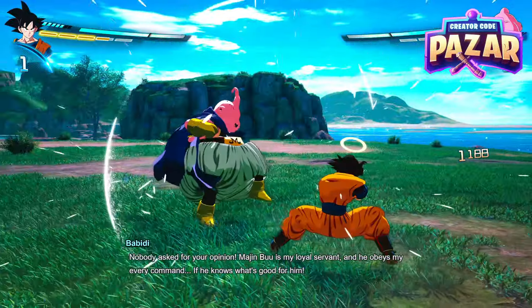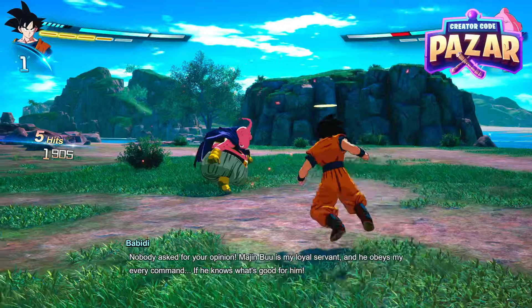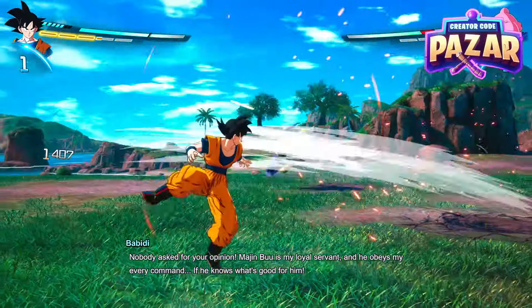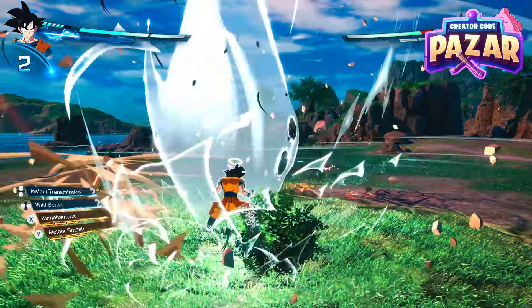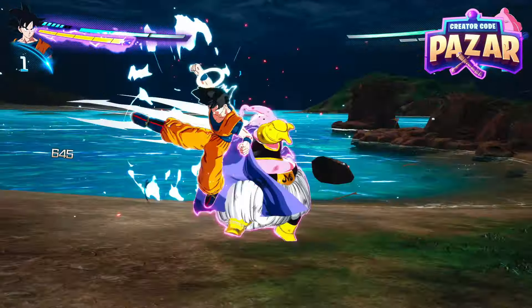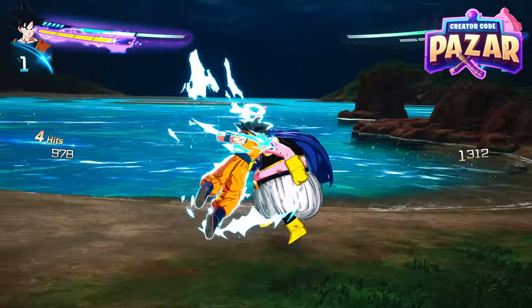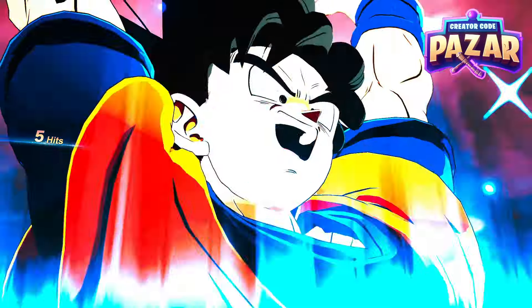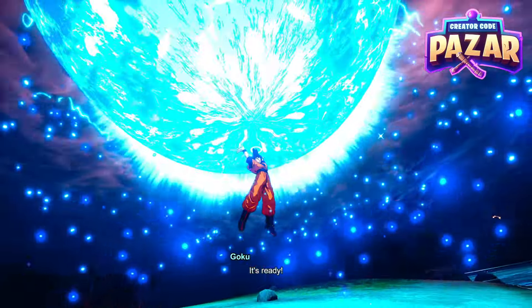As soon as you have one skill point, we are going to want to launch Buu, and then we are going to go into Sparking Mode, which is our purple bar right here. Then we're going to dash at Buu and try to launch him up in the air and use our Spirit Bomb on him, as this will get us our most DPS possible.